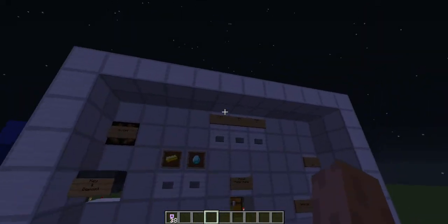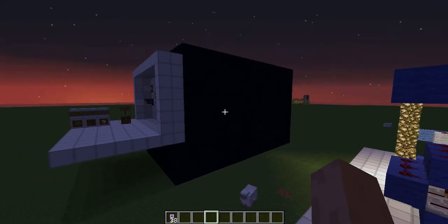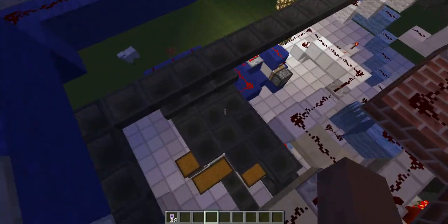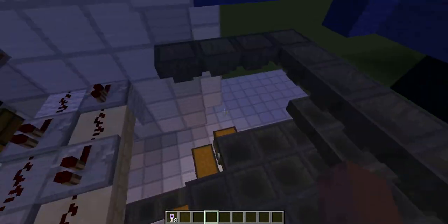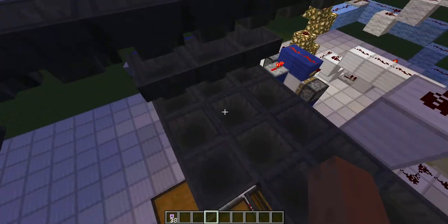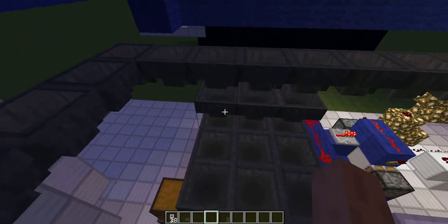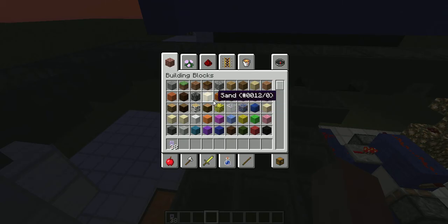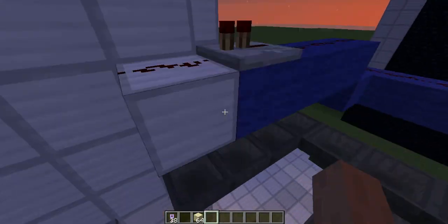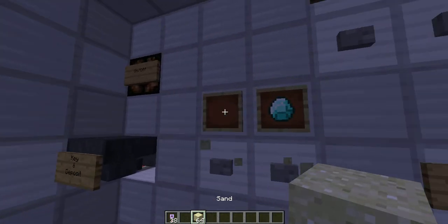I want to tell you how to set the items. You can set everything, including the key, if you have access to the inside. You come in here and you'll see the configuration. This one is for gold — you can change it. Let's say I want sand here instead: take this out and put sand here.